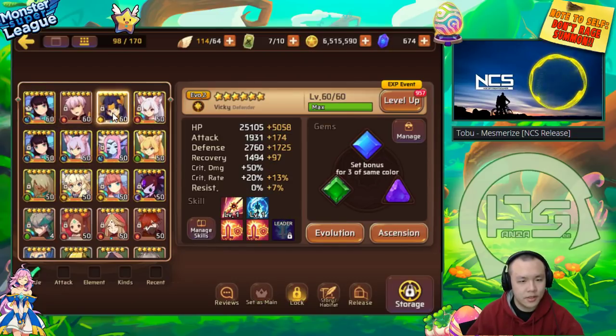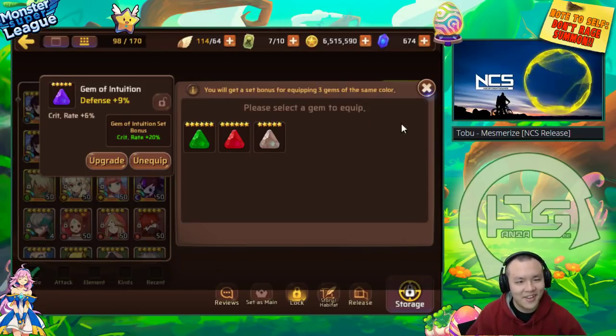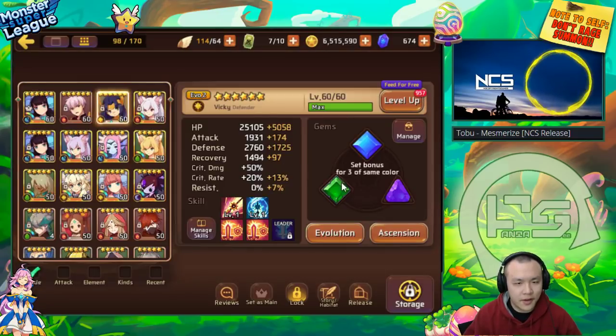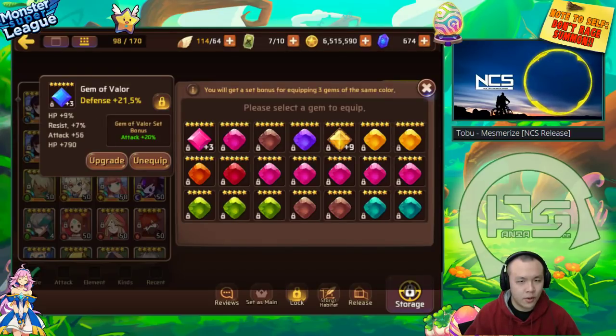The one thing I did on his account is, originally he had a protection set with like 3-star, 4-star gems here that were maxed out. I overlapped them because he's going to be using this Light Nike for B10. This is the price you pay for letting me on your account — I do whatever I want with it. He happened to have one defense triangle gem so I put this on and overlapped these two. This is perfectly fine because eventually he's going to be plus 15. He's going to plus 15 these gems, and he's not going to get better diamond or triangle gems since it's probably not in his game plan to do any more Gollum's B7 or B9.